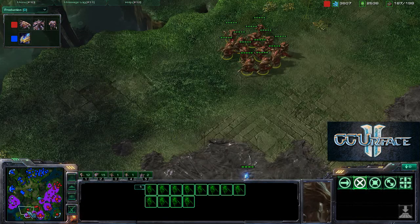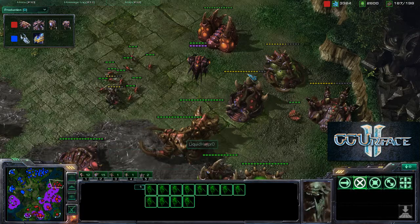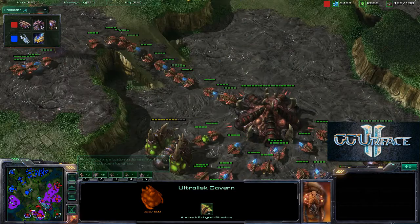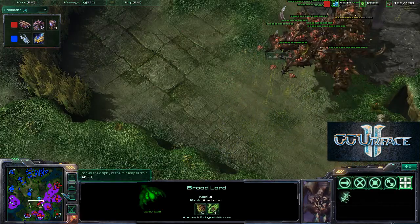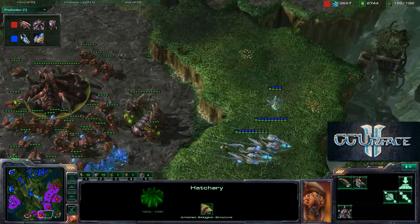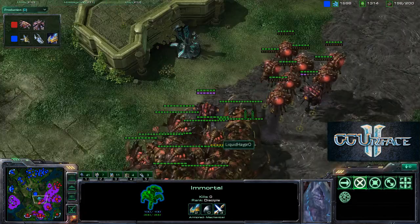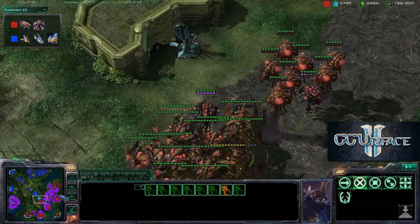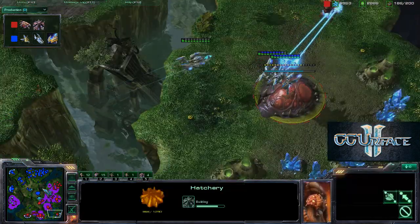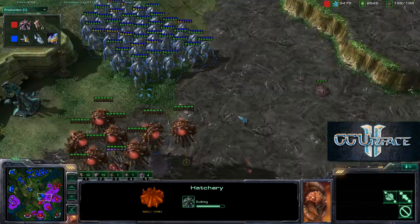Hydralisks are in a good position against those void rays. Additional void rays are being produced, and — is he putting down the hatchery? No, he's not putting down the hatchery. He really needs just one hatchery — 300 minerals. He has 3,500 minerals! Two void rays try to kill this one hatchery but that's not going to work. Stalkers move up with one immortal against the formidable ultralisks.